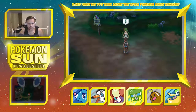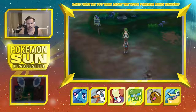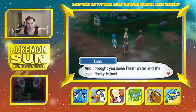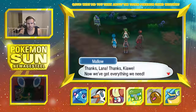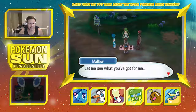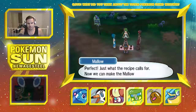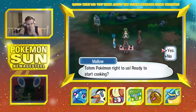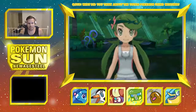Hey, great — now that you got all the ingredients, we just need... oh, Lana! Look at all the friends. Oh, water, grass, and fire — I see what they're doing here, didn't even realize. And the usual rocky helmet. Thanks Lana and Kiawe! Now we've got everything we need — you're up next. We're cooking! We're going to cook up a storm and lure out the totem Pokémon of Lush Jungle. Now we can make the Mallow Special! Let's do it, let's bring out this totem Pokémon!